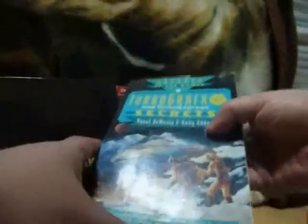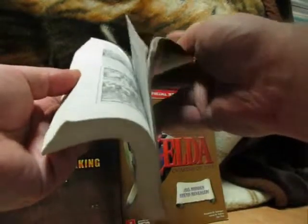And finally, we have TurboGrafx-16 and Turbo Express Secrets. The main reason I got this — even though I've already beaten the game — is because of the chapter on Splatterhouse, even though they get so much of their information wrong, like the names of the monsters. They don't get them correct at all.